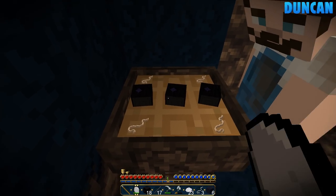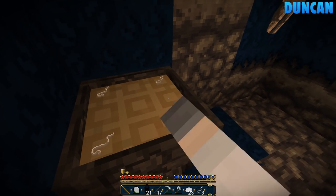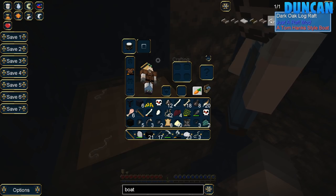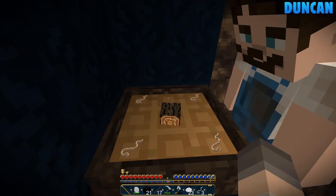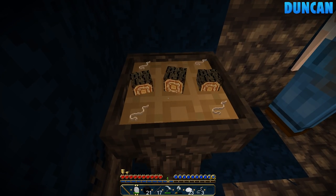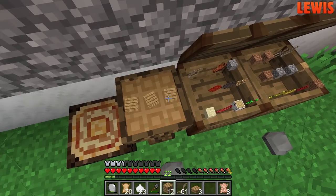Dark oak is literally oak from a darker tree. What about tiger wood? We can make spruce, birch, jungle, acacia — it's all the vanilla ones. He's a golfer. We need to find some oaks. Let's go up one of these hills — there's loads, yeah, around the corner.